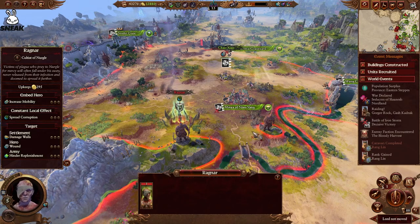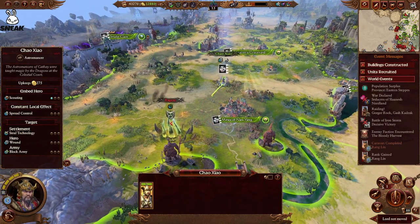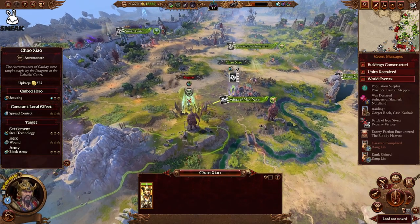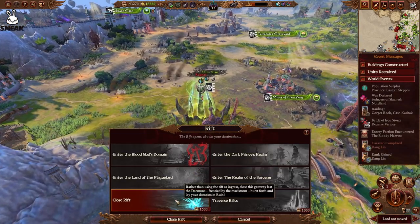So you ideally want to get most of these closed pretty quickly. There are two ways to close them. The first is using a hero — we've got an Astromancer here and we can just bring him over to the portal. They don't need to have any special skills or anything like that.